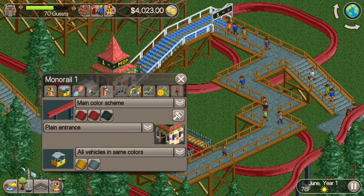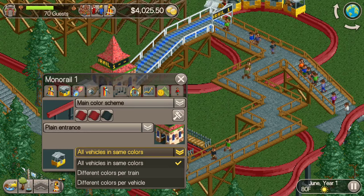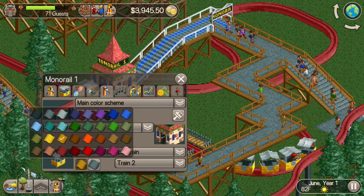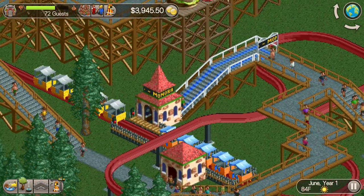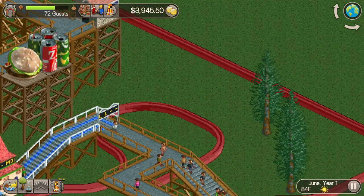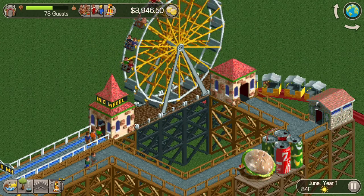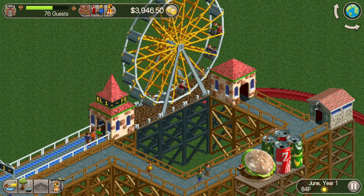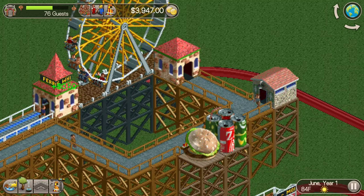I can change the main color scheme and make the vehicles the same color or different colors. For train one I'll keep that color, and for train two I'll do orange and blue so I can tell the two trains apart. I also have a ferris wheel going with a line. The admission price there is 50 cents, a hamburger stand at $1.50 per burger, and a bathroom as well.